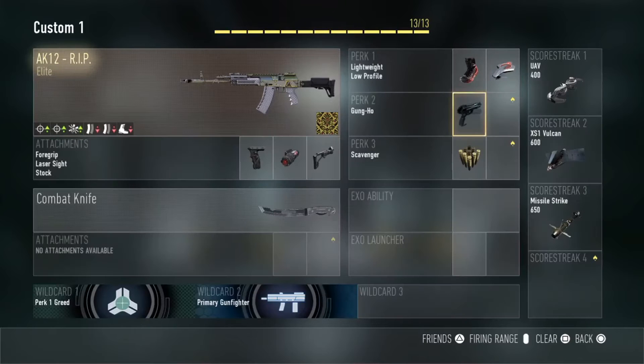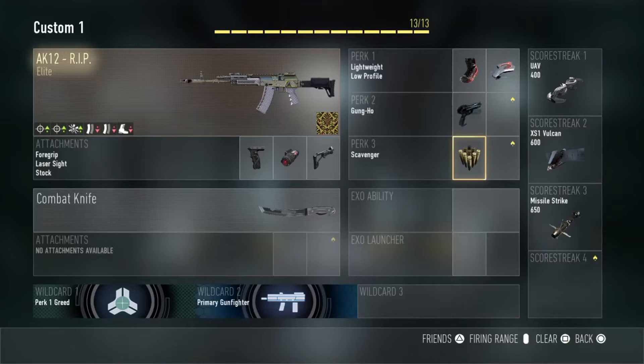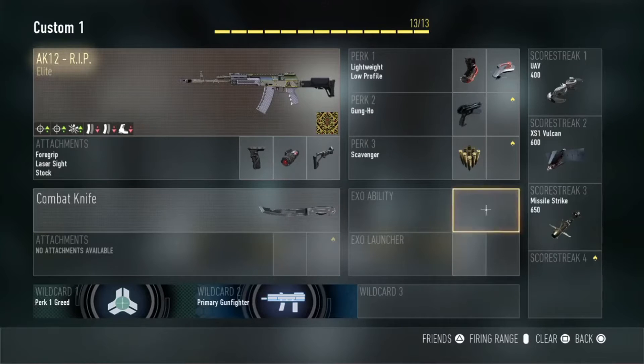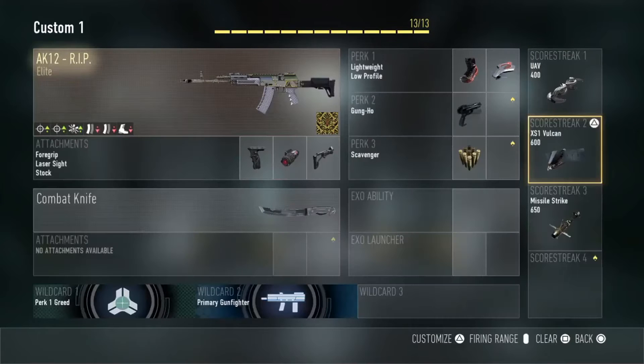For perks, perk one I use lightweight and low profile — I always want to be fast, as in my other class setup video, agility is key. Then UAV to stay off the map. I use gung-ho once again for agility so I can quickly get my gun ready to shoot at the enemy. Perk three is scavenger so I can keep up those high killstreaks.